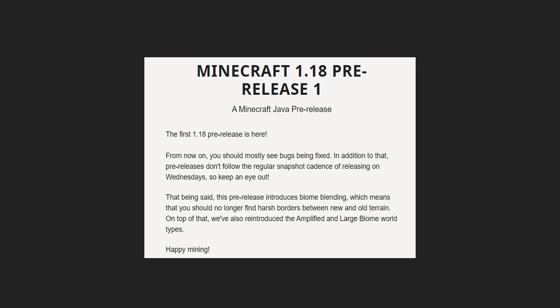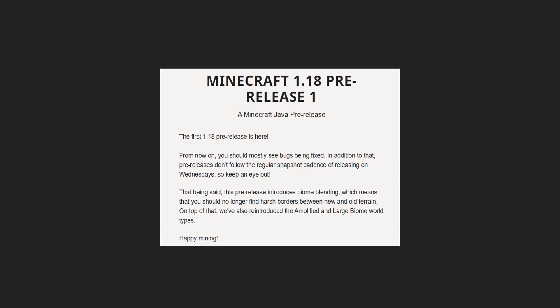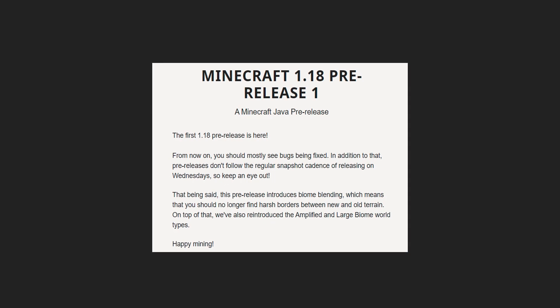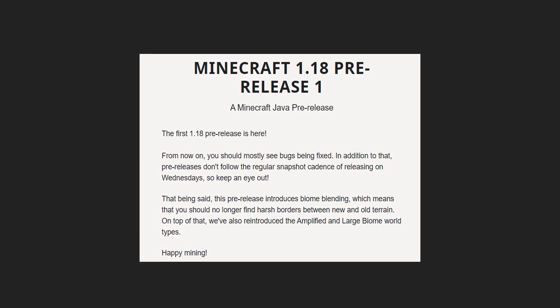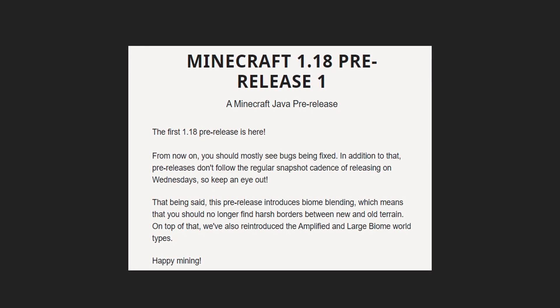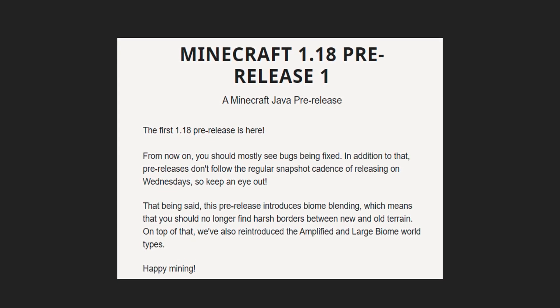Today is a very good day for the Minecraft community because Minecraft Java Edition is no longer in snapshot stages — we're now in pre-release. We're definitely in the end game now; 1.18 should be releasing over the next four to five weeks. The first 1.18 pre-release is here, and from now on you should mostly see bugs being fixed. This pre-release introduces biome blending, meaning no more harsh borders between new and old terrain. They've also reintroduced the amplified and large biome world types.